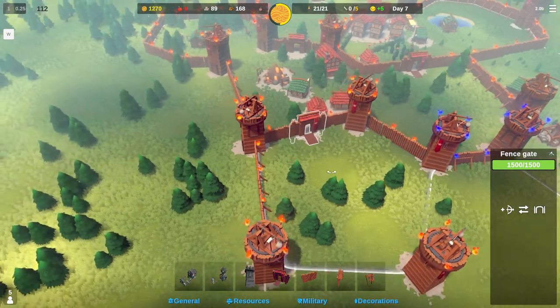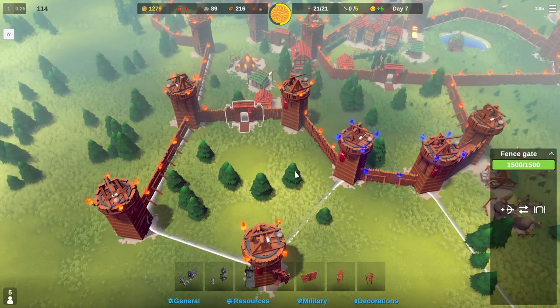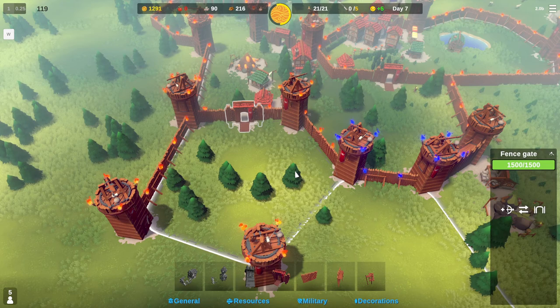I want them to come this way and just go right through that open gate, then I'll wall it off and they can destroy it after that. Let's get a little bit more wood here so we can put down that wall.